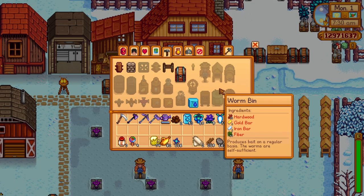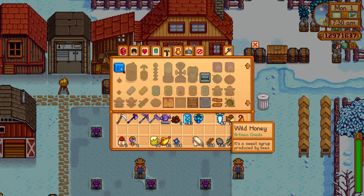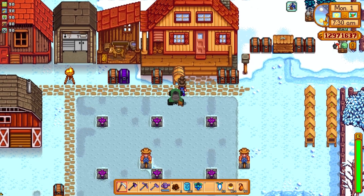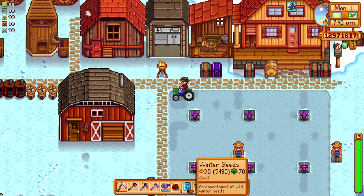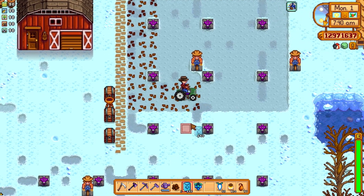You can also take care of the animals on your farm, if you have any. With the exception of the pigs, every other animal will still produce their own items. Cows will give you milk, chickens and ducks will give you eggs, and rabbits will give you wool, and so on.